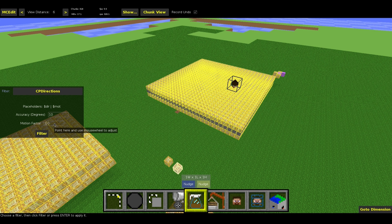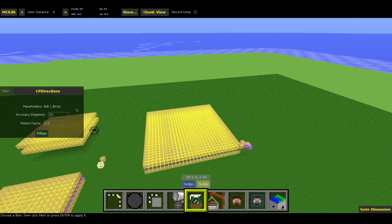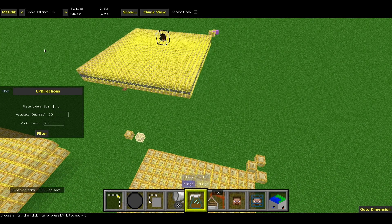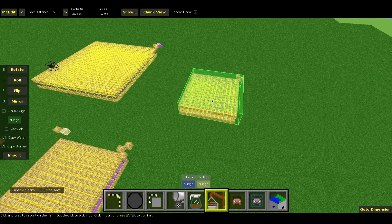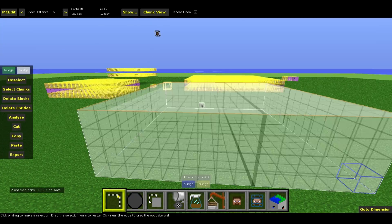Then we have the motion factor, meaning what's the maximum motion of the snowball — or whatever you summon with this placeholder. So let me just put it to 2, meaning the snowball is going to fly twice as fast as it did in the video I showed you. And let me just hit filter. Then I can save it somewhere. And I just saved it. Then I can go to import and import the schematic that was generated by the filter. I use schematics because you can just put them into the world wherever you want. You just hit enter to import the schematic.